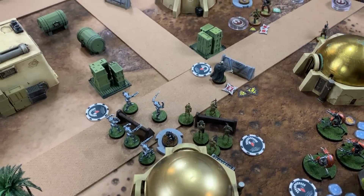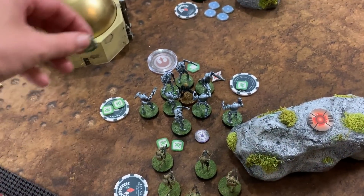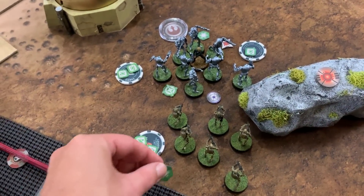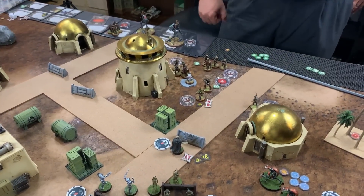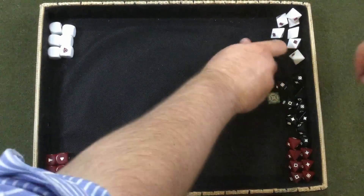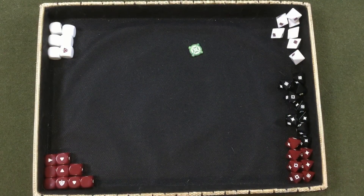Michael's B1 unit uses electrobinoculars to pass an aim token to the larger B2 unit, then takes a dodge. Chris draws Chewbacca, aims again — passing aim to Han — and fires the bowcaster with two aims on Grievous in heavy cover. After spending both aims rerolling for better results, two crits land against heavy cover.